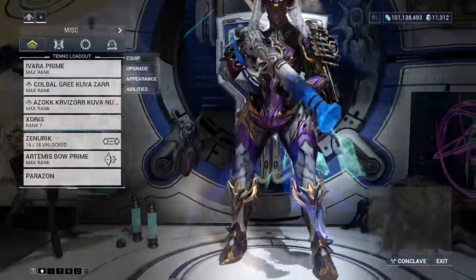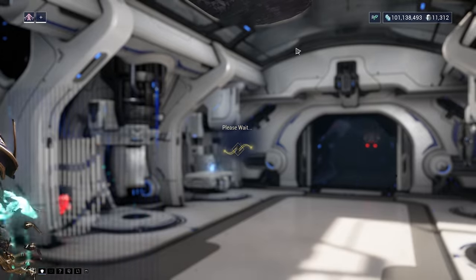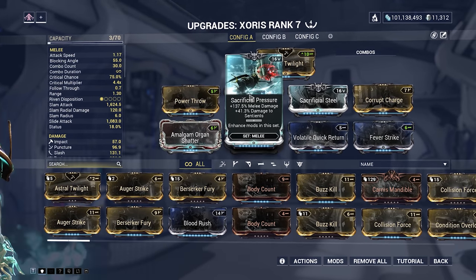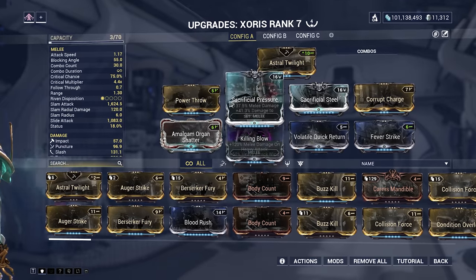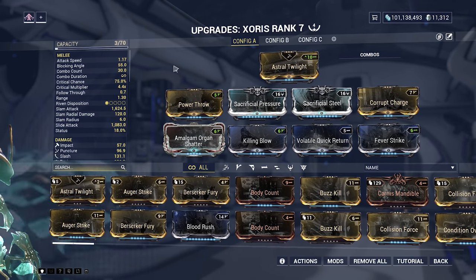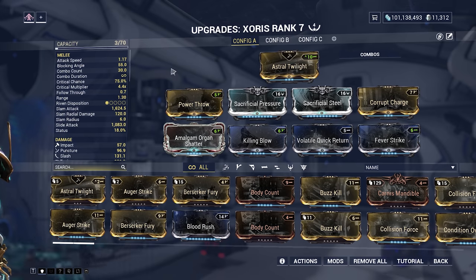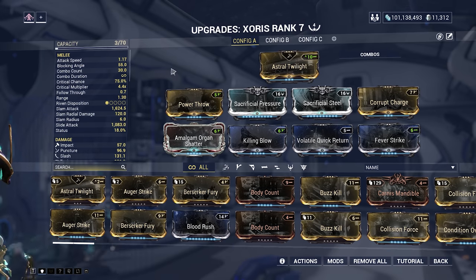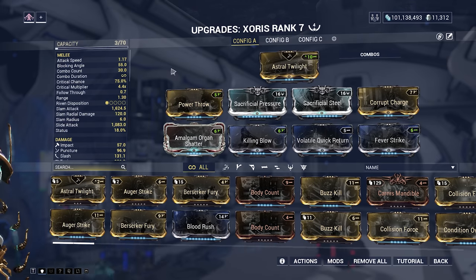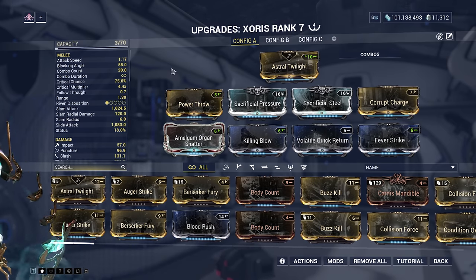Here's the build that I'm running on the Zorus. It's 4 Forma. It's got Sacrificial Steel and Sacrificial Pressure maxed out. I don't expect you guys to have those maxed out by now, but just invest some Forma on there and make a build that looks a little bit like this. If you're not maxed out, don't worry — you can still equip the non-maxed out version and it'll still perform just as well.